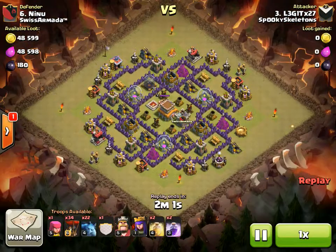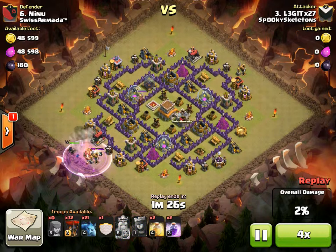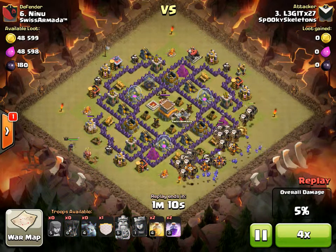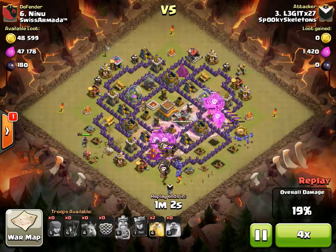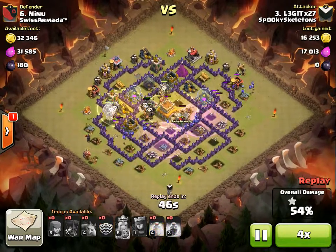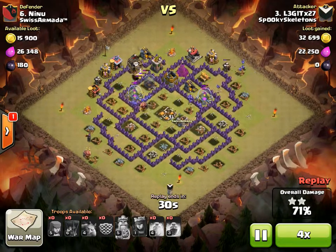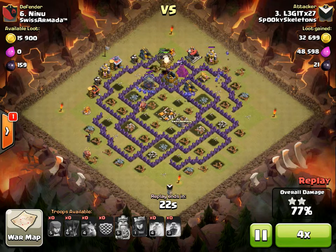So here we have legit attack number six, Ninu. Pretty good hero attack. He only has a level one queen, so he can't do the disappearing queen act like he would preferably do, but it works out pretty well. Good placement with the spells leads to an epic attack.